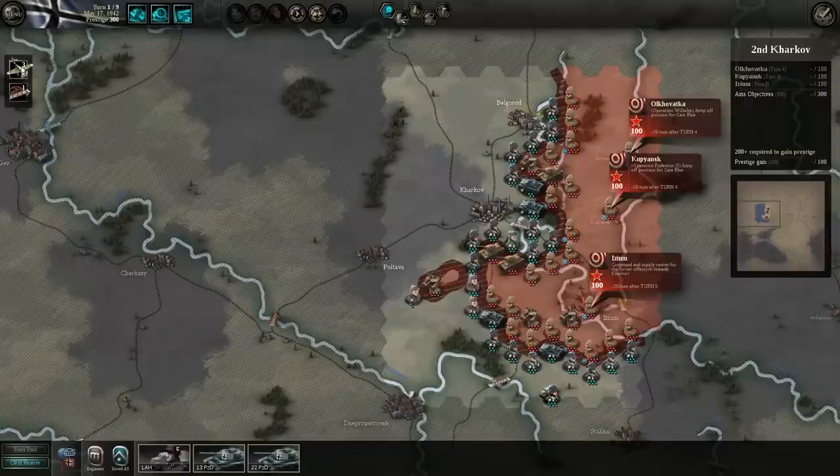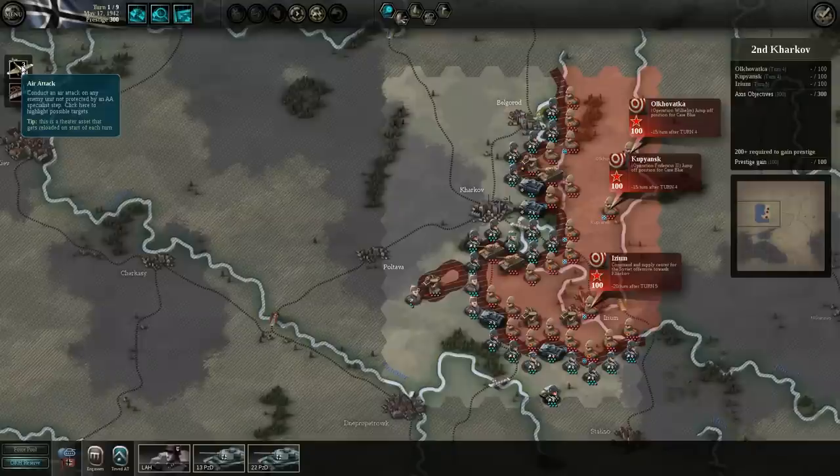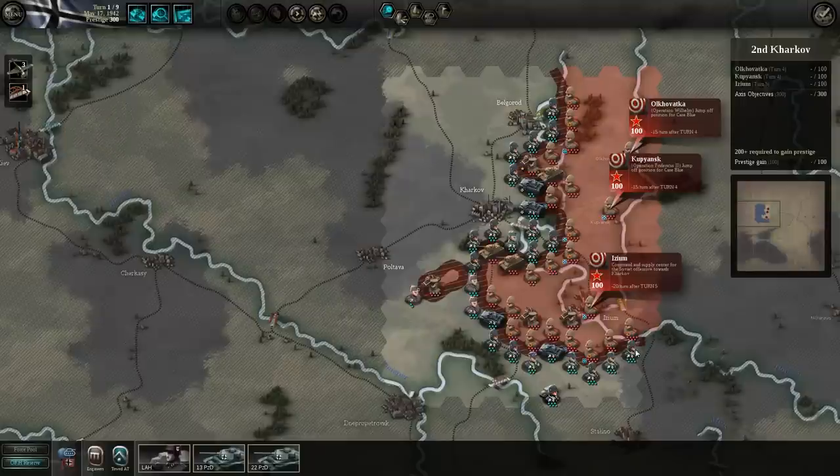On the left-hand side, it will show you any assets you have. In this case, we have three air attacks we can conduct. We also have bridging where we can either destroy or repair a blown bridge across one of the rivers.